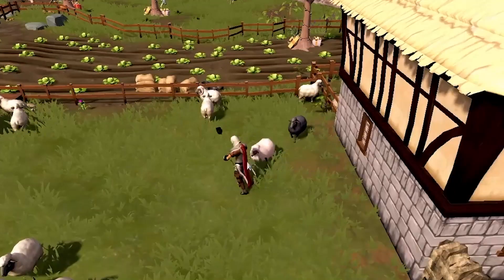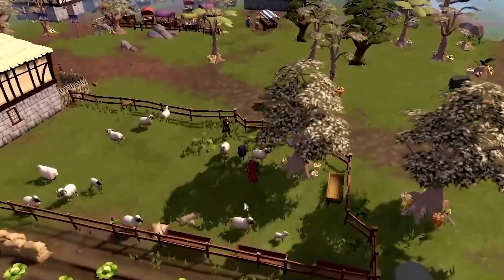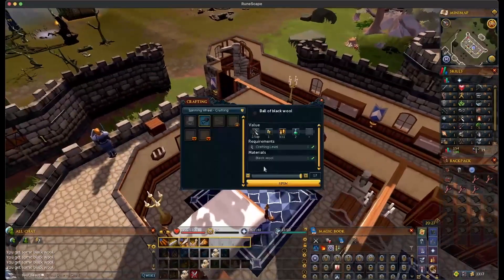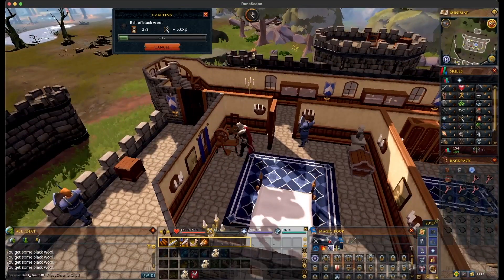Then this guy tells me that I need more, and I'm like, are you kidding me? At some point someone else came into this cage and started shearing sheep with me — there they are. We were racing to get to the black sheep, and I was like, dude, this is not the best time for this. But we're doing it. We got the rest of our wool and we're about to go hand that in.